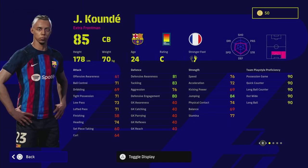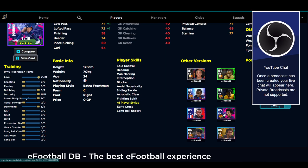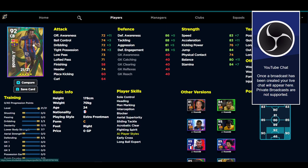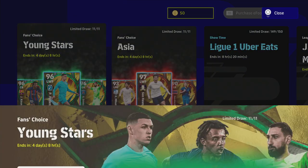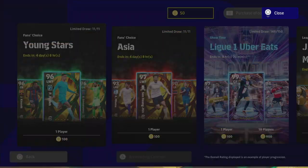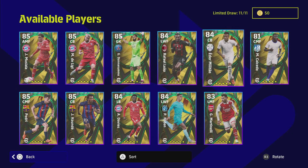We are going to be taking a look at Koundé today. If you've got a standard version or a different version of these cards, you can see all the different versions here — the French pack, the eFootball Championship Pro, his Barcelona pack, the Derby Day, Player of the Week, and a right back version. He is listed as a center back, so his overall rating differs from his right back version. His standard card is very similar but with more levels.